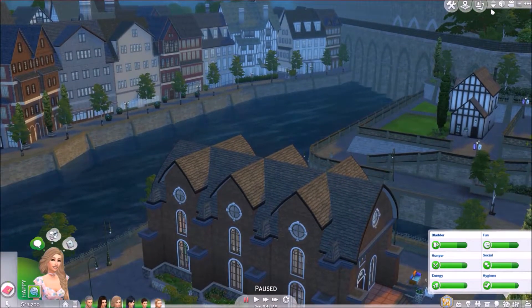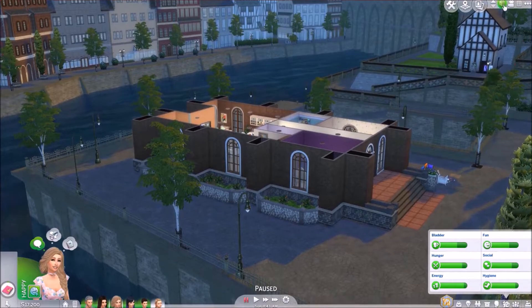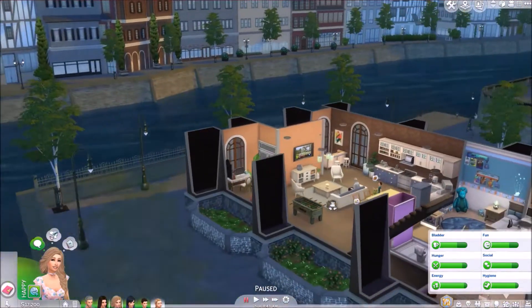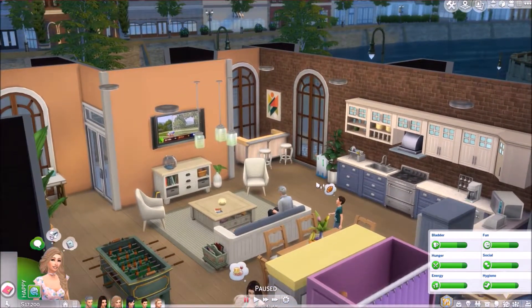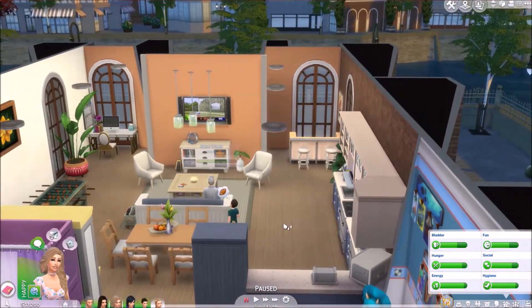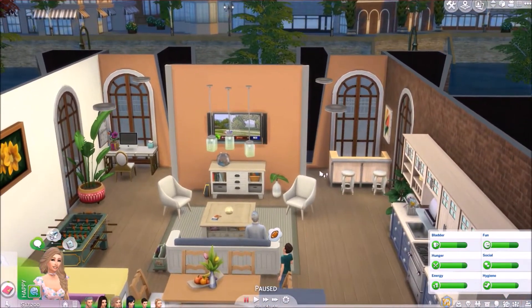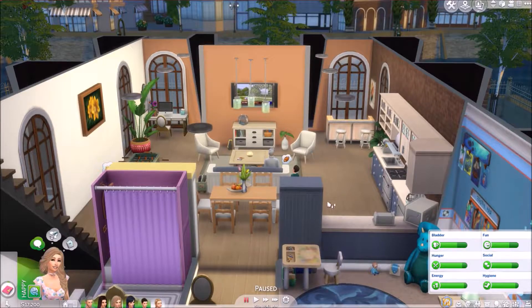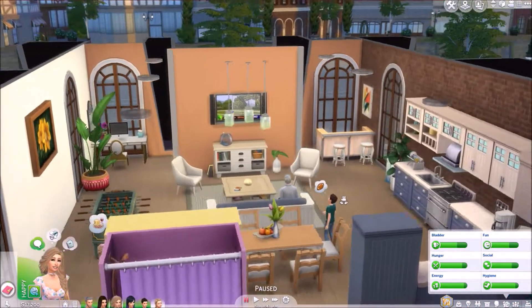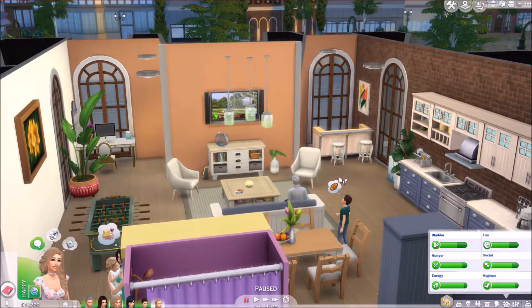I've decorated up this house — let's start on the ground floor. I've had to put a few items outside that I didn't use, but I think I used the majority of stuff from this pack. I really really liked all the items that came with it — there might have been a couple I wasn't keen on, but generally I loved them all. There are six people in this house: two adults, two teenagers, a kid, and a toddler.